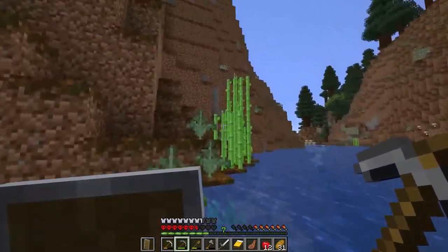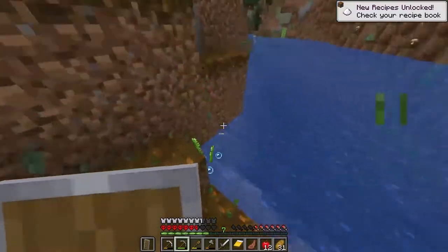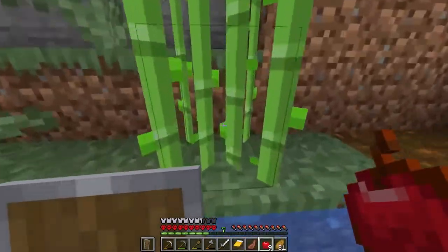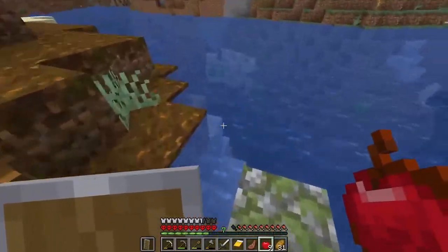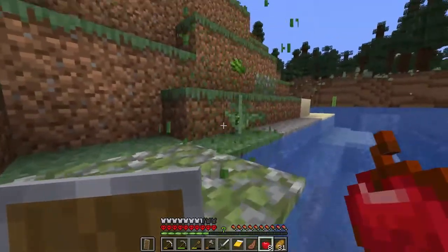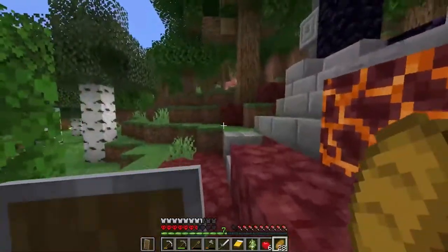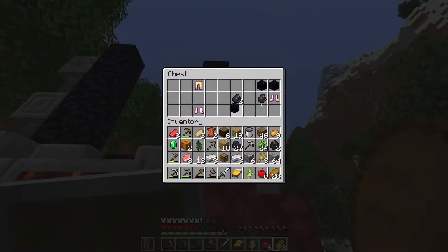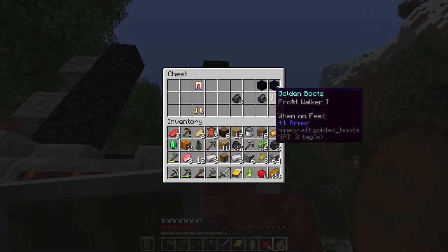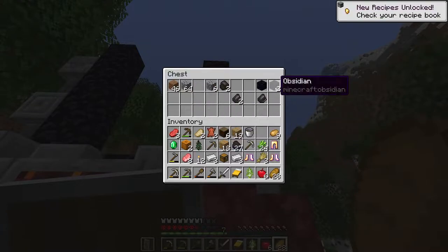We found sugarcane, now we should be good. I'm always worried about food. Now I should find my way home. I can't really chat that much — just concentrating to find my home. What's in the chest? Obsidian — not bad! Golden boots with Blast Protection — not bad. I'm gonna put the dirt and useless stuff in there. Give me the boots and the obsidian.